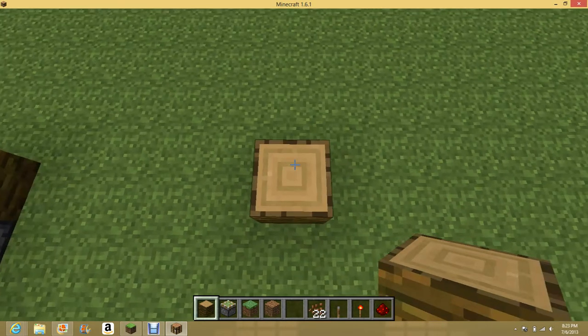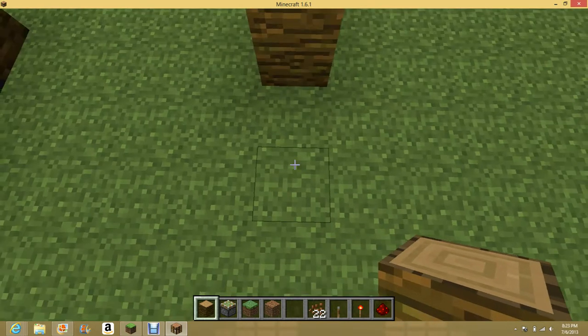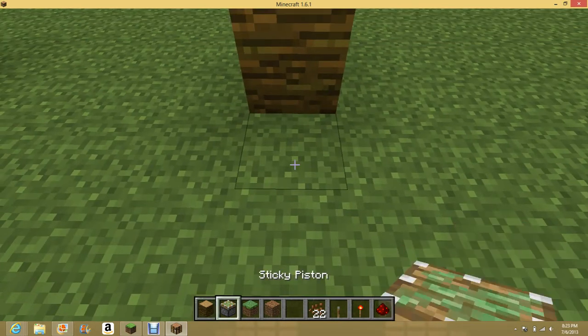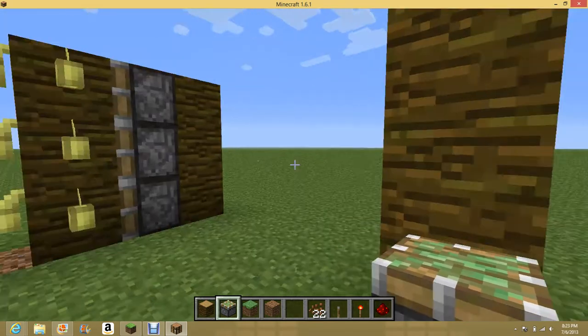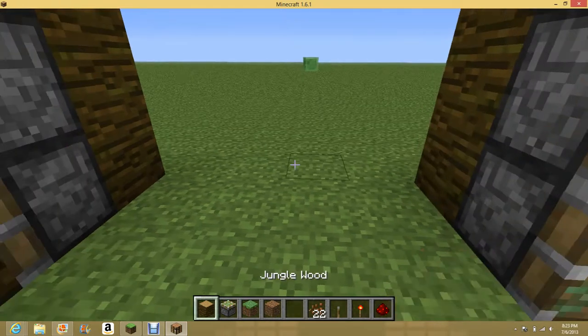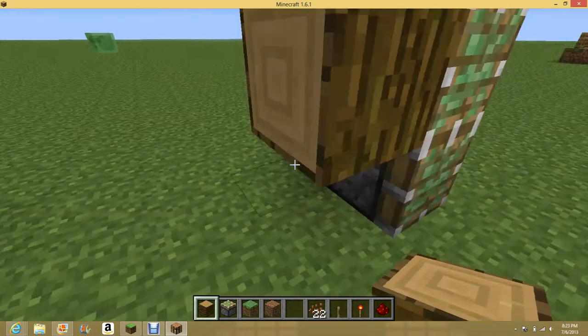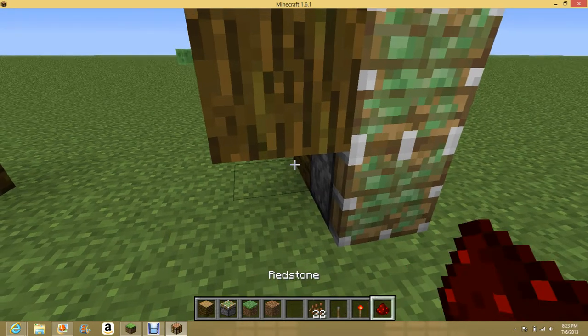This first part, you don't need to make out of jungle wood — it's optional. But the second part, the one that you put cocoa beans on, that needs to be jungle wood, because cocoa beans don't grow on any other type of wood.